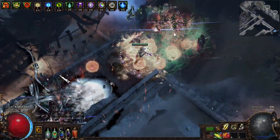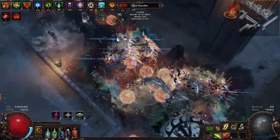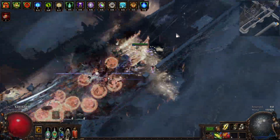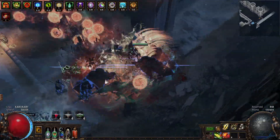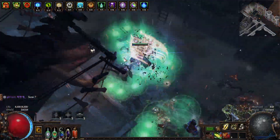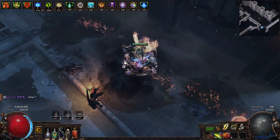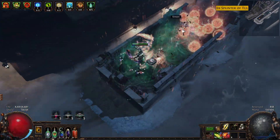Oh man, proximity shields — please no. People think dodge is pretty bad in terms of surviving stuff. I actually really like it, even if it's entropy based. Entropy based means that each time you dodge a hit, the next time there's a less and less chance of you dodging until it resets.